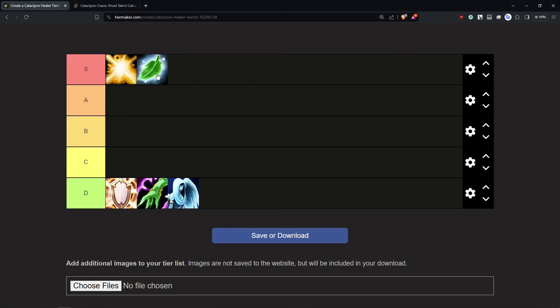You also still have Innervate, which you'll be using on yourself pretty much always. I can't decide whether to put Resto Druid in A or S. I feel like I'm going to put it in A, because on average the average player is going to occasionally drop their Lifebloom stacks and might not play around Tree of Life perfectly, in which case you might be struggling a tiny bit with low gear levels. But all things considered, it's very strong.